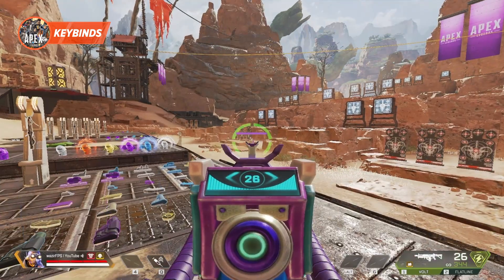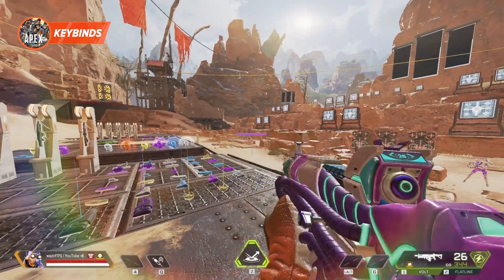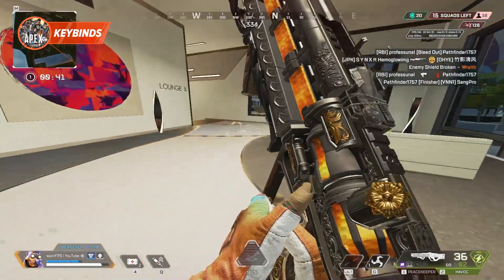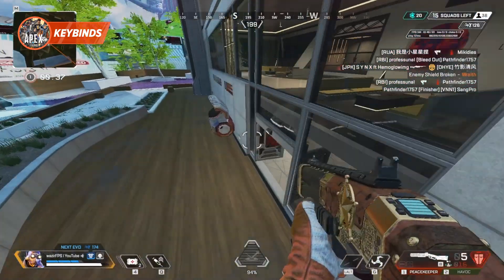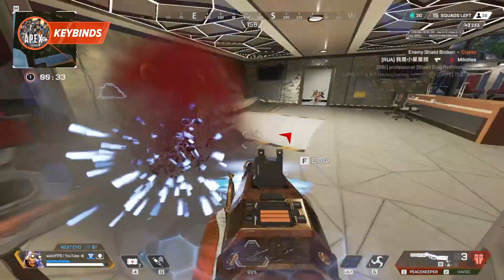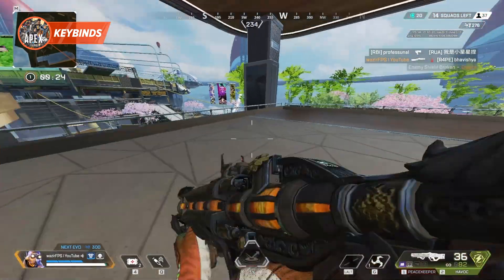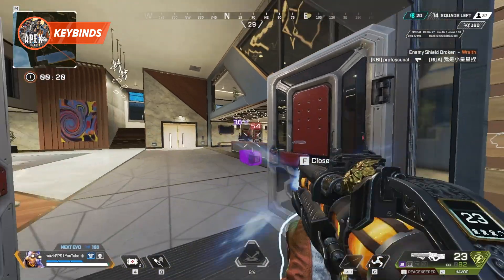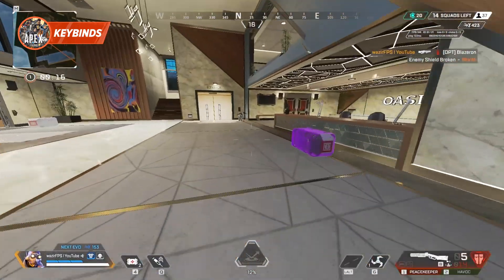Hold ADS allows you to switch between ADS and non-ADS views super easily, and it feels much more intuitive. This is great with shotguns like the Peacekeeper, but also especially with the new laser sights. ADSing briefly and then switching to hipfire is a great way to take close range engagements. Plus, a lot of pro players will sometimes very briefly ADS mid-hipfire spray to reset the bloom on their weapon, helping keep that hipfire super accurate.